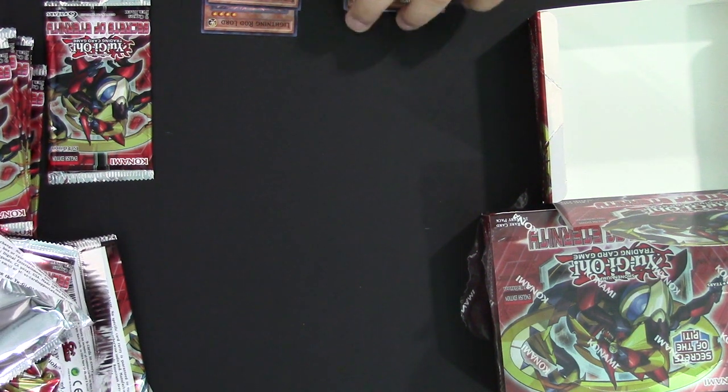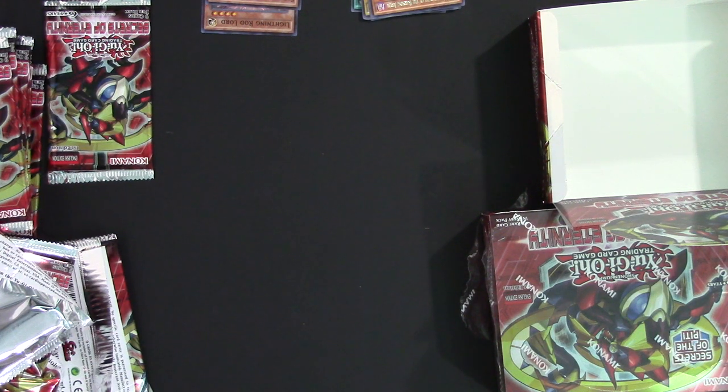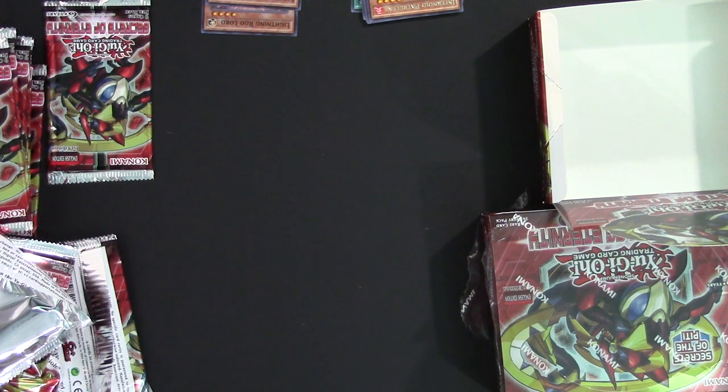The Burning Abyss rares have the same special summoning clause and destruction clause. Infernoid Petrulia. And Malkoda, Netherlord of the Burning Abyss — Ghost Rare. So that's pretty neat.